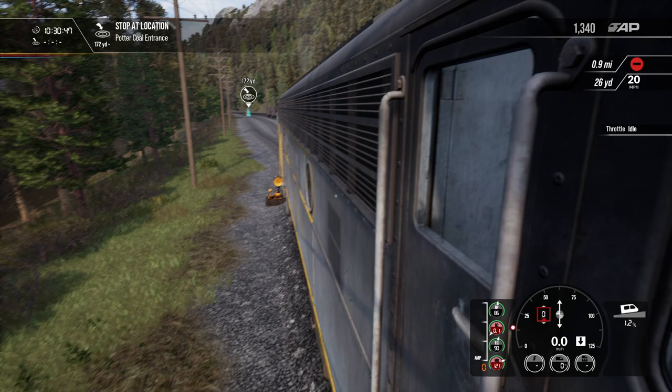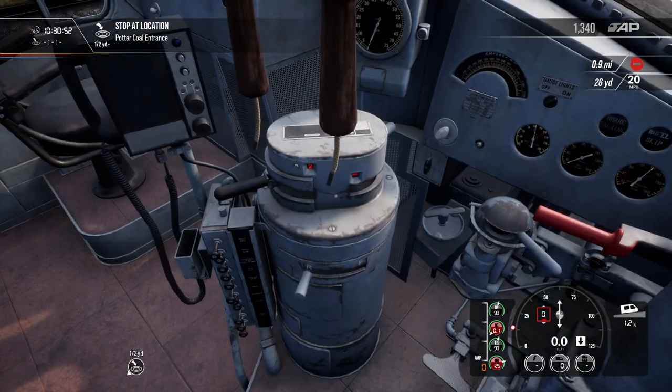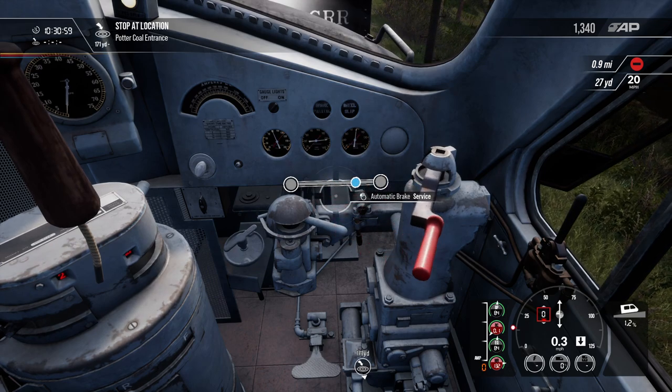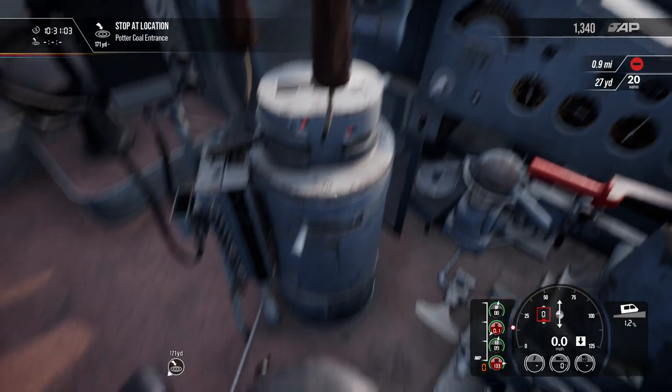Disengage the throttle. If you throw the engine into emergency, I've got to get used to the brakes — it's not like a modern engine. Once it's in service, that's it. It goes: running, first service, lap, service, then you're in emergency. That's just how it works.